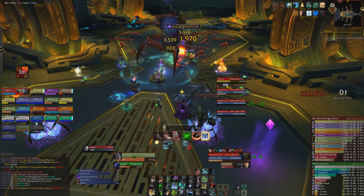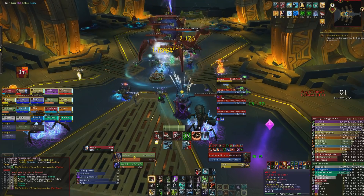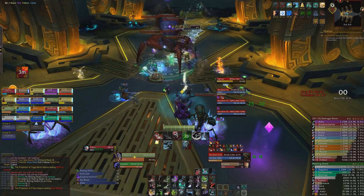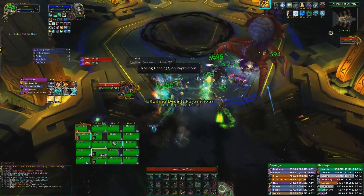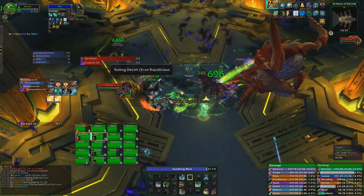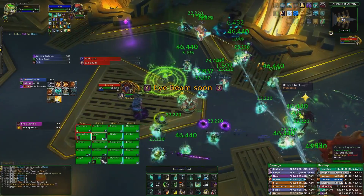Just like Heroic, all forms of CC work on them, so having a DK tank mass grip them is incredibly useful, as well as having stuns and knockbacks available from things like Ring of Peace. Many guilds 5-heal this encounter as a safety measure, but if you have strong healers we definitely recommend 3 or 4 healing the fight instead.